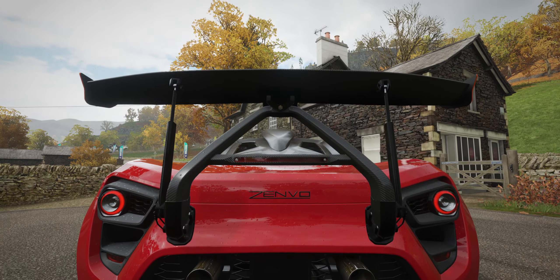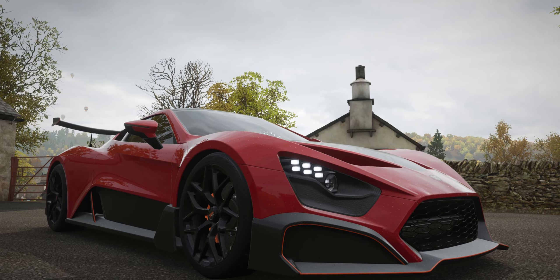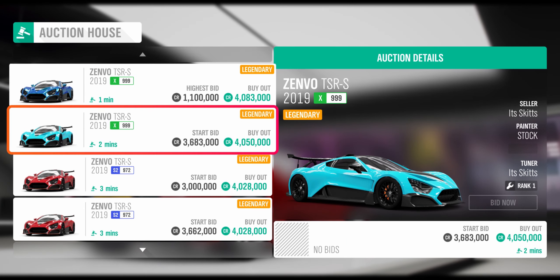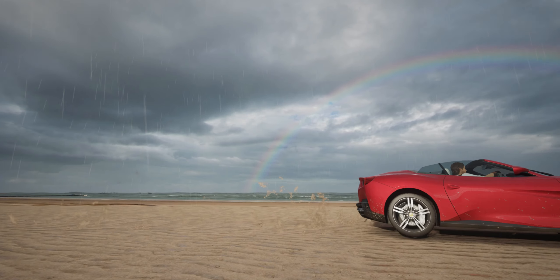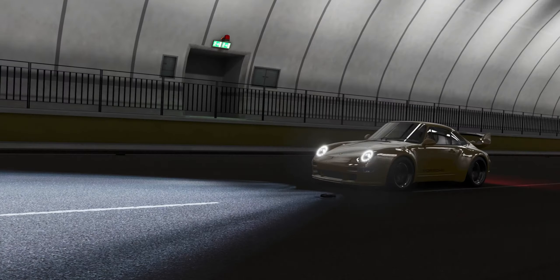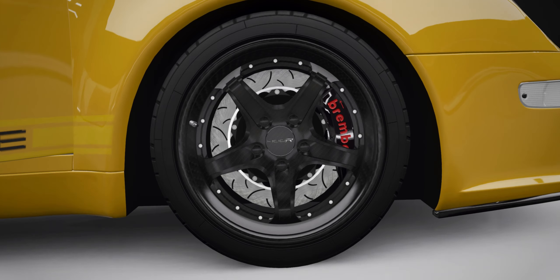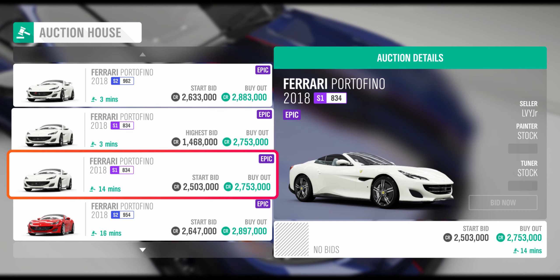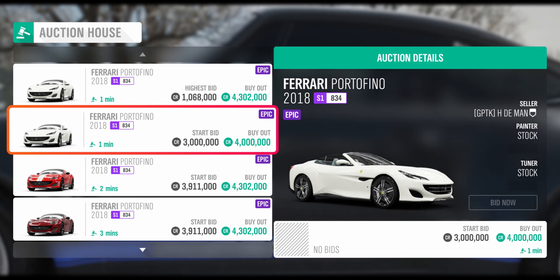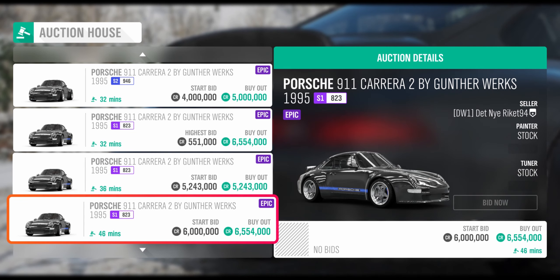Just taking a photo of your car will give you the Zenvo TSRS, which a few weeks ago could be sold for 4 million credits but now only sells for 2. When you take 100 photos, you win the Ferrari Portofino, and with 200 the Porsche 911 C2 GW. Both can be sold for 2 million credits each.